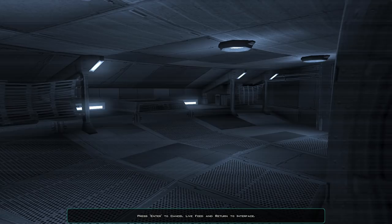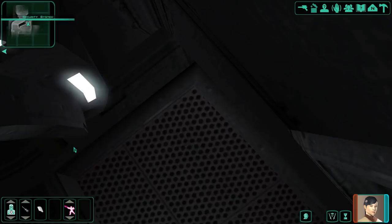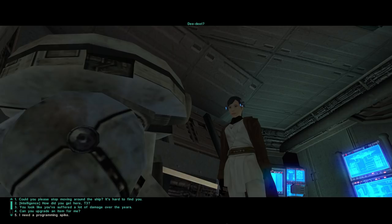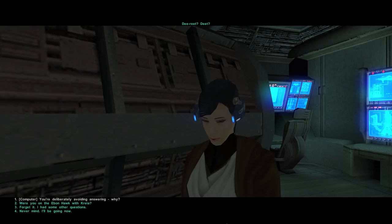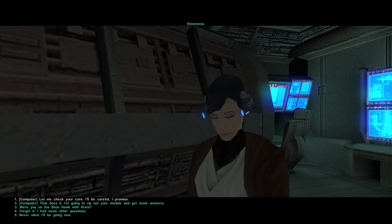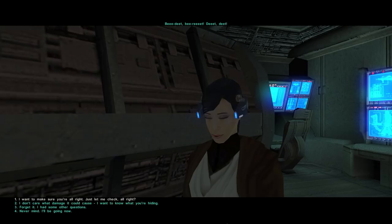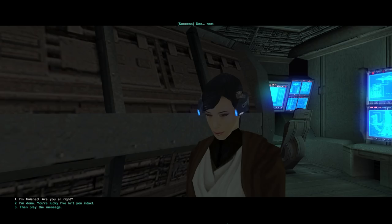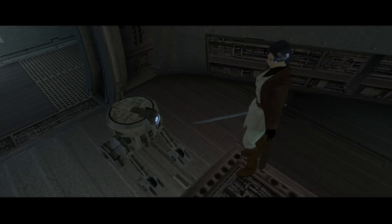Exploring the Ebon Hawk — the security system lets us view cameras. We find T3 and ask how he got here; he's deliberately avoiding the question. We offer to check his core and promise to be careful.